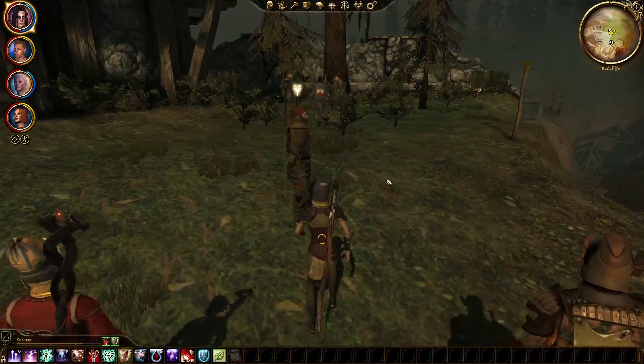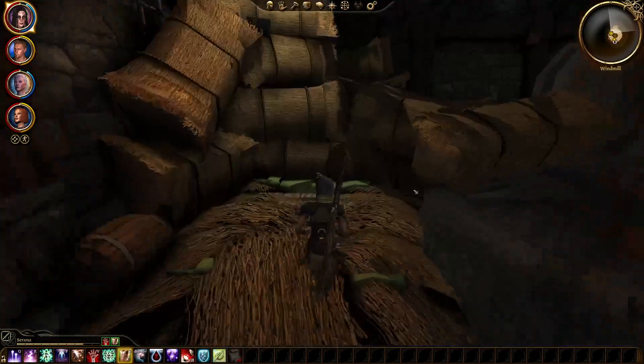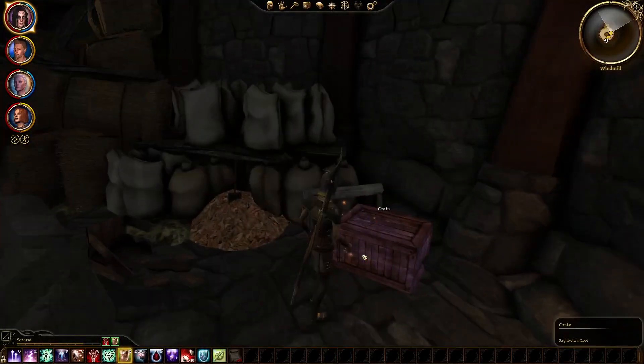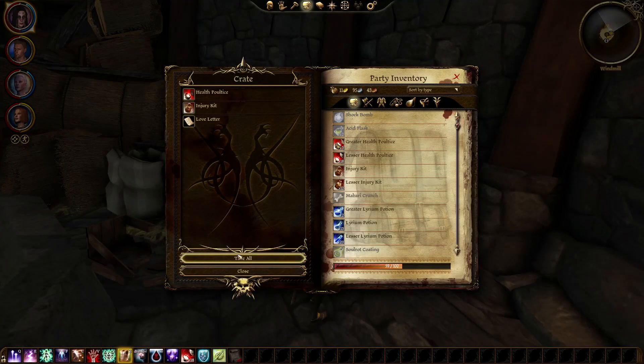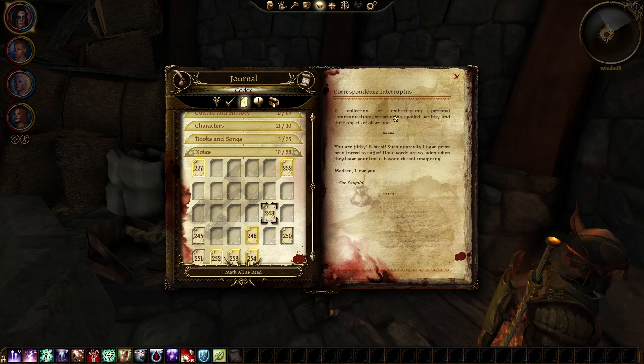Let's talk to Ser Perth — I'll explore everywhere first and then we'll talk to him. Not much will have happened mechanically this whole time we've been playing, but there's been a lot of dialogue content. We find a collection of embarrassing personal communications — it's kind of all over the place. The text lines are mixed up so I had to stop reading it out loud.